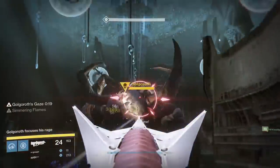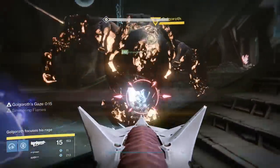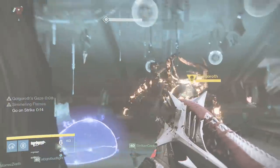Golgoroth is the second boss of King's Fall. He's got a bit more health than your average ogre, about 10 million to be exact. Focus your rage on Golgoroth because he sure as hell is going to focus his on you.